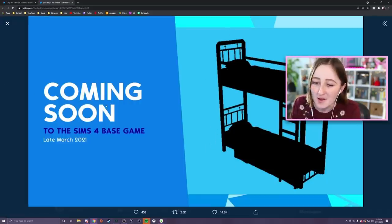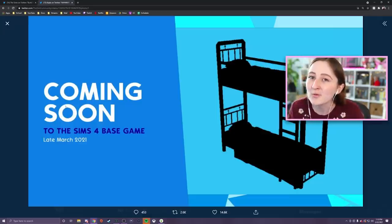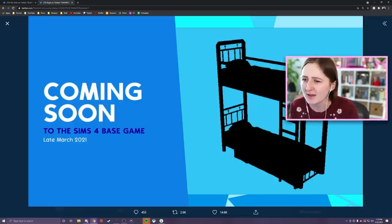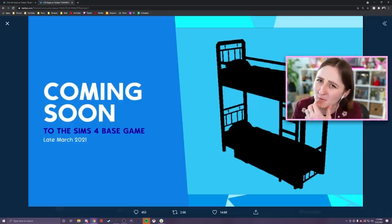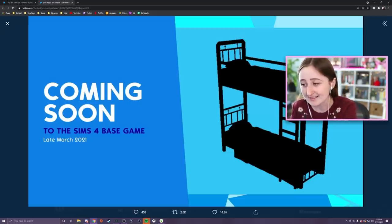They just showed this silhouette coming soon to The Sims 4 base game late March 2021. That's all we got, and for weeks they've been kidding around with us — people would be like, oh my god, bunk beds are coming, and they'd be like, I don't know, it could be anything, that could be a void critter. That could be a double-decker hot tub. People kept making jokes about it because it was just a silhouette.